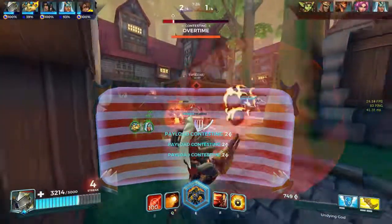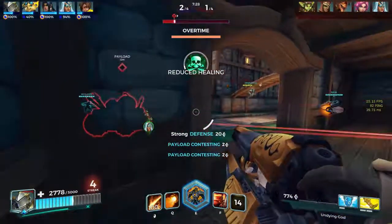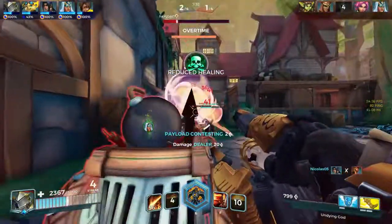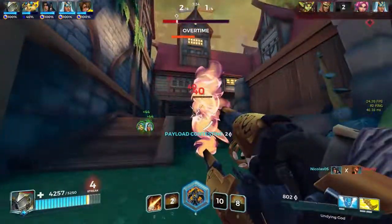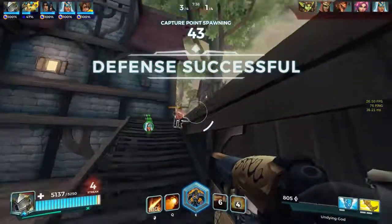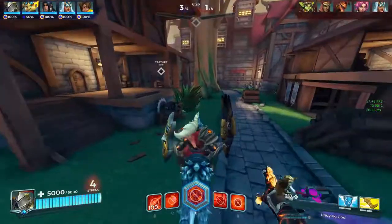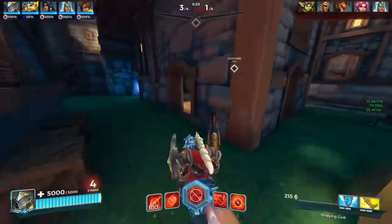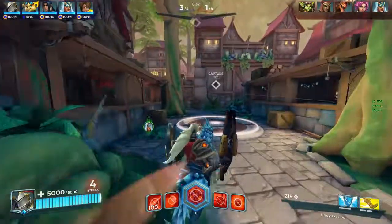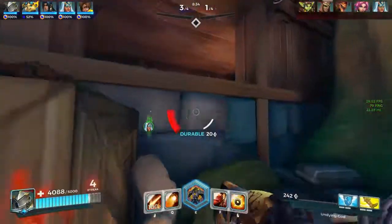I use charge to deal damage to the enemy while at the same time disorienting them — because when you charge through them, all of a sudden you're behind them and they are surrounded with you on one side and your team on the other. Charge is also very helpful for retreat, which is its intended purpose. And with the Heat Transfer card, you can recharge part of charge's cooldown when your shield takes damage. So if you get into danger, you can put up your shield, charge away, and when your shield takes more damage, charge away again.